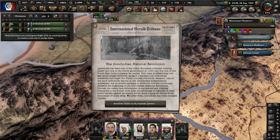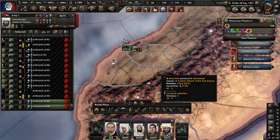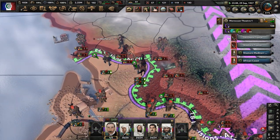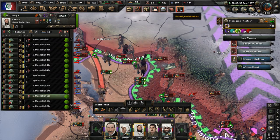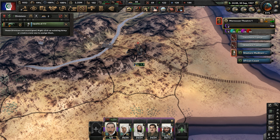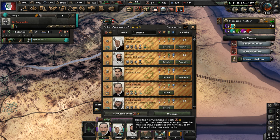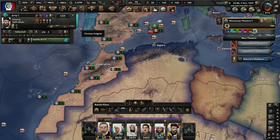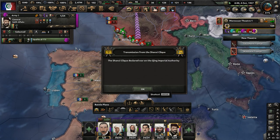There's a war in Insulindia — the Insulindian National Revolution is going down against the Dutch East Indies. Let's give more divisions to the third army and continue our drive into France, hopefully making our way to La Rochelle soon. Let's set up that fifth army again with a commander. The Shanxi Clique declared loyalty to Qing Imperial Authority.